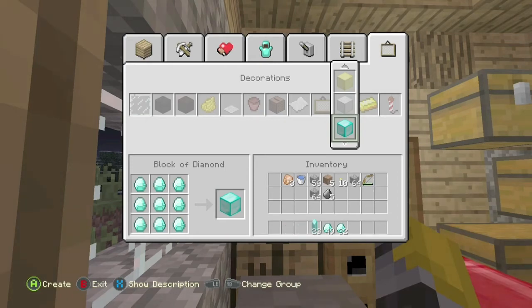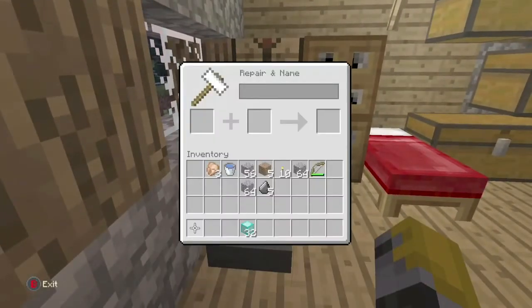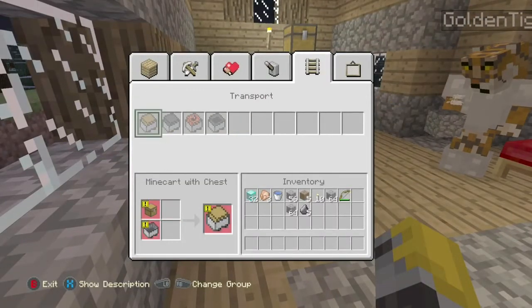As you can see, I'm doing this here. It's so cheap. But anyway, once you do this, you can just rinse and repeat until you've got 64 blocks of everything.